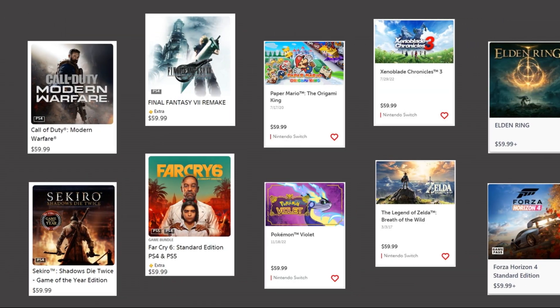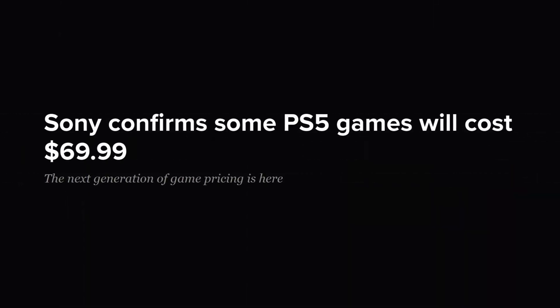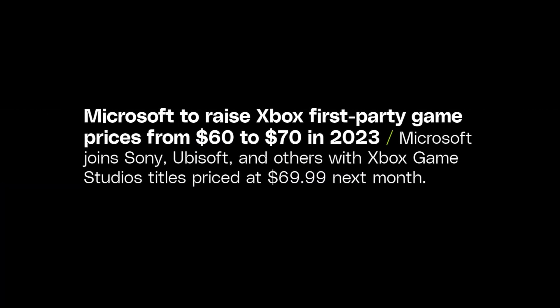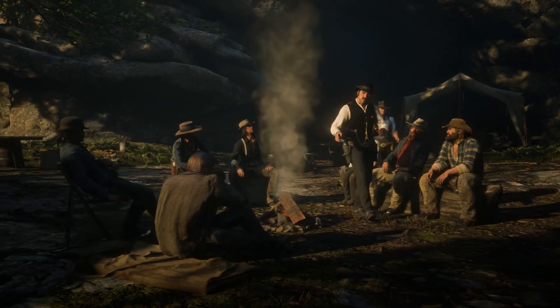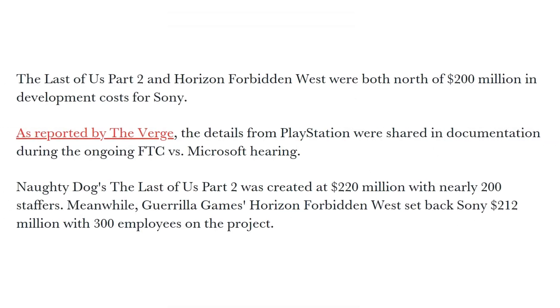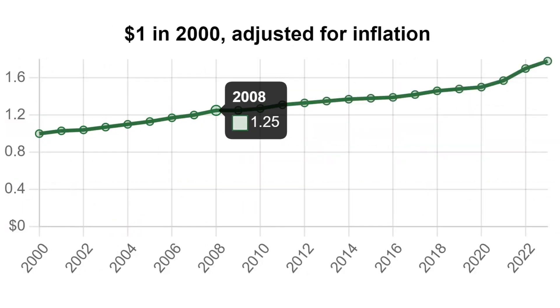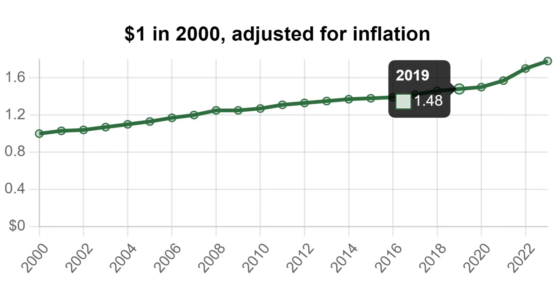The price for a video game was fixed at $60 for the last couple of decades. Only recently some publishers started to increase the price to $70. And it's understandable — there are many reasons to up the price of a game, like development cost or simply inflation. $60 at the beginning of the century is not the same as $60 today.